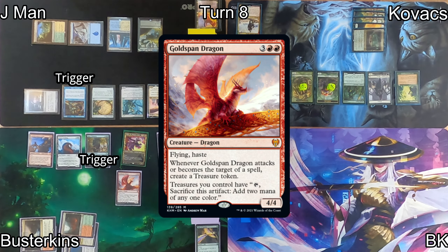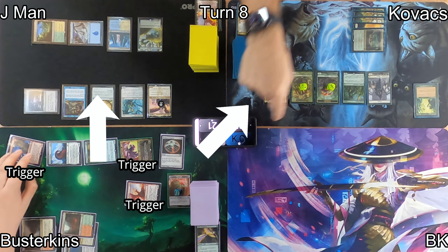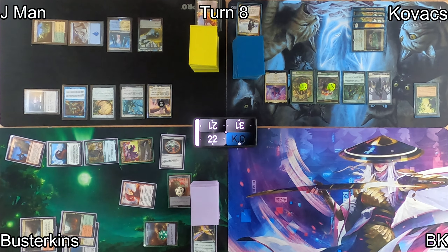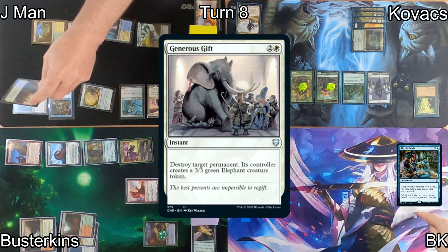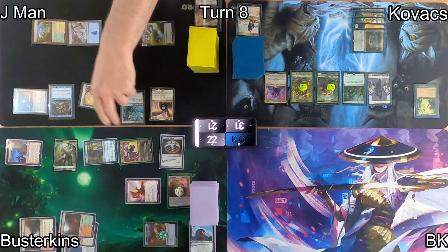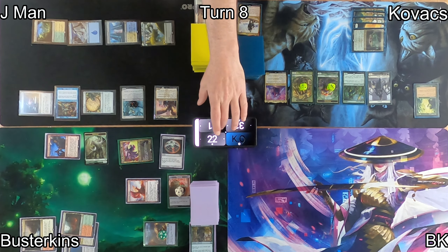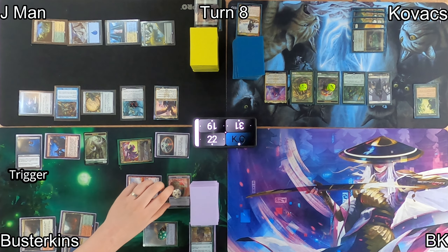Busterkins plays Goldspan Dragon, draws a card, and increases his treasure production. He moves to combat and a number of triggers fire, getting him additional treasures. J-Man casts Generous Gift — Busterkins gets a 3/3 Elephant in exchange for his Orin Frostfang. J-Man declares blocks so his persistent creature comes back, reducing Busterkins's board state. In his second main phase, Busterkins casts Nantuko's Nightblade — this triggers and gets J-Man a card draw.